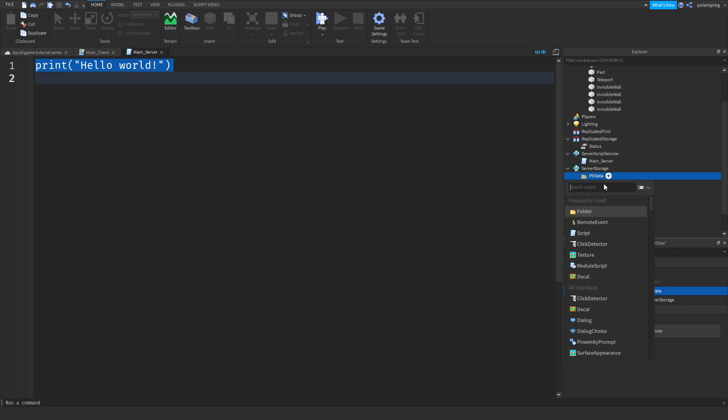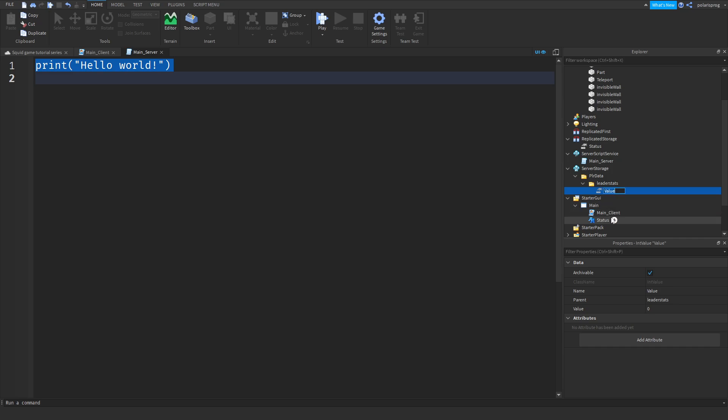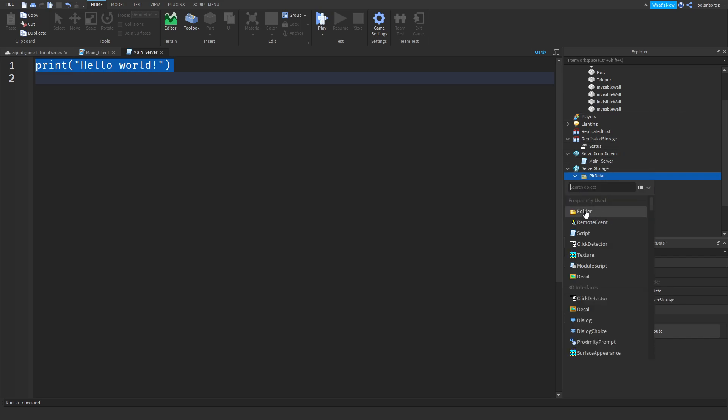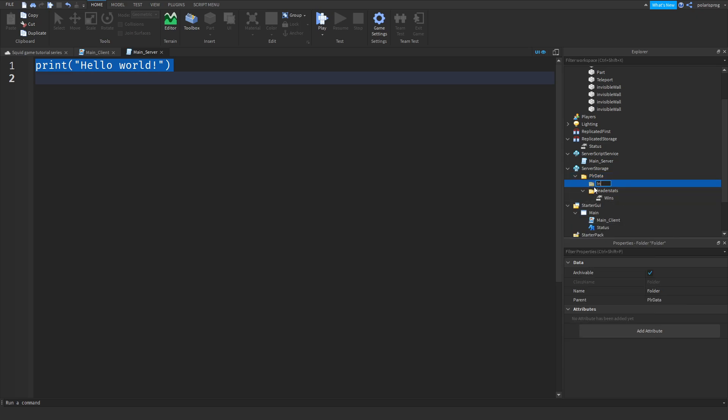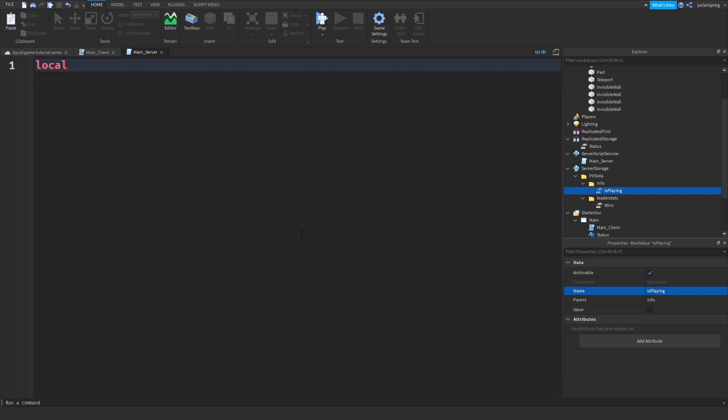Inside plr_data I'll add another folder and rename it to 'leader_stats'. Inside leader_stats I'll add an IntValue and rename it to 'wins'. Then I'll add another folder and rename it to 'info'. Inside info I'll add a BoolValue and rename it to 'is_playing'.